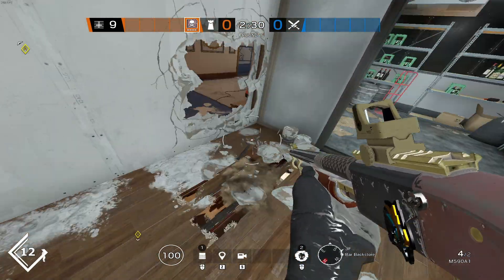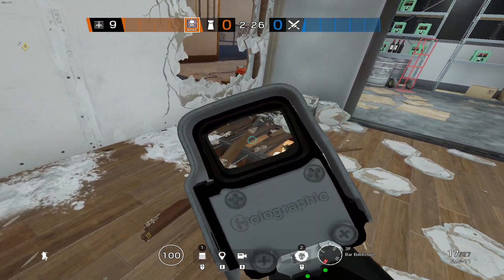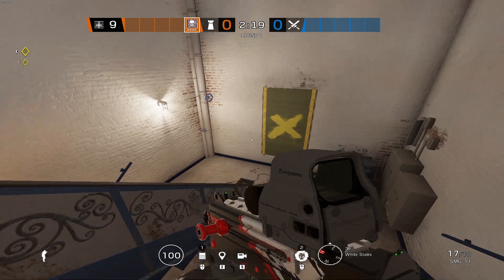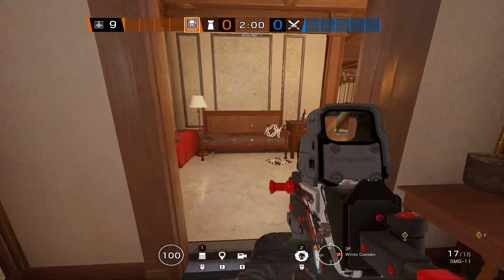From inside the bar back store you can go ahead and open up sections of the floor which will give you a line of sight down onto the white stairs. You can put some bullets down there to see exactly where they fall, but this can help give you an early warning should someone decide to rush up these stairs early round.